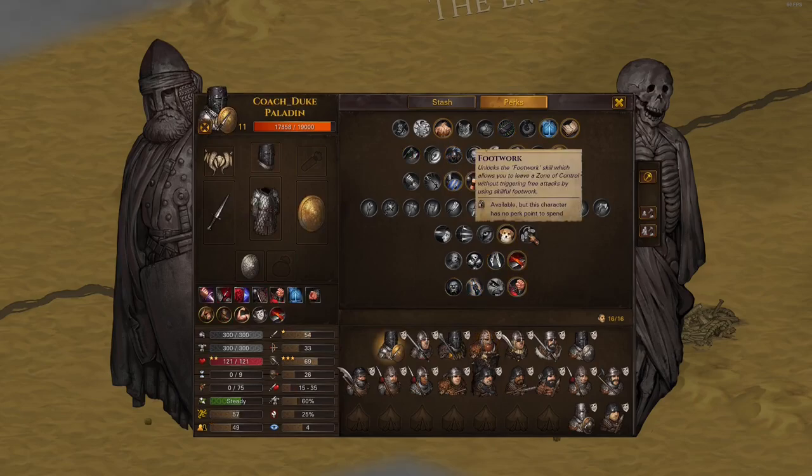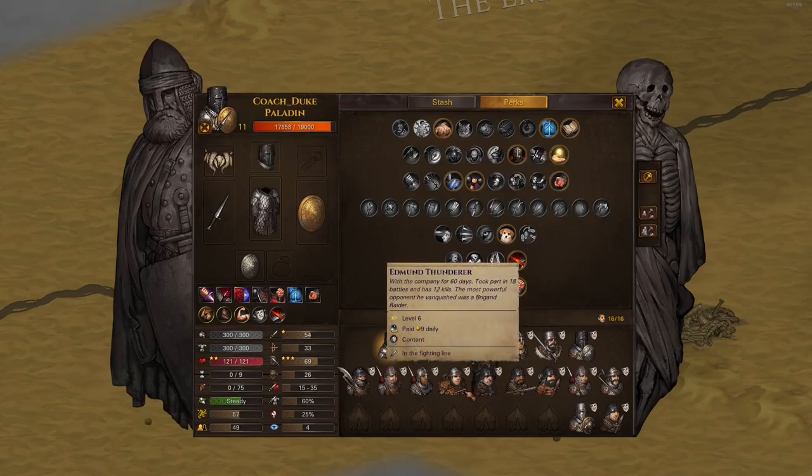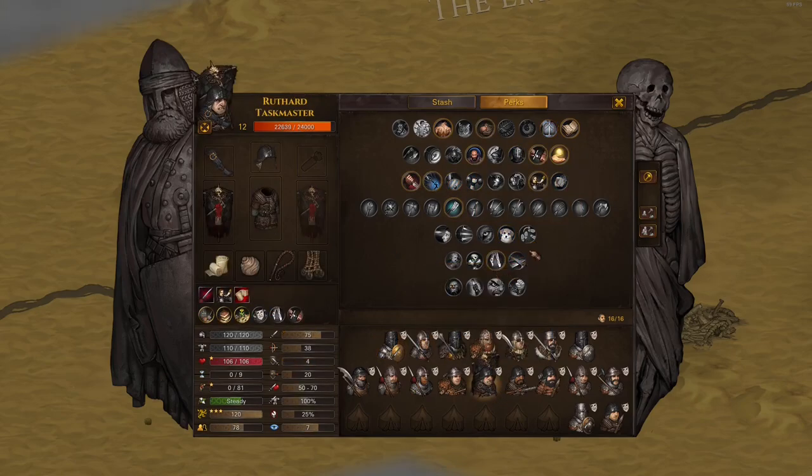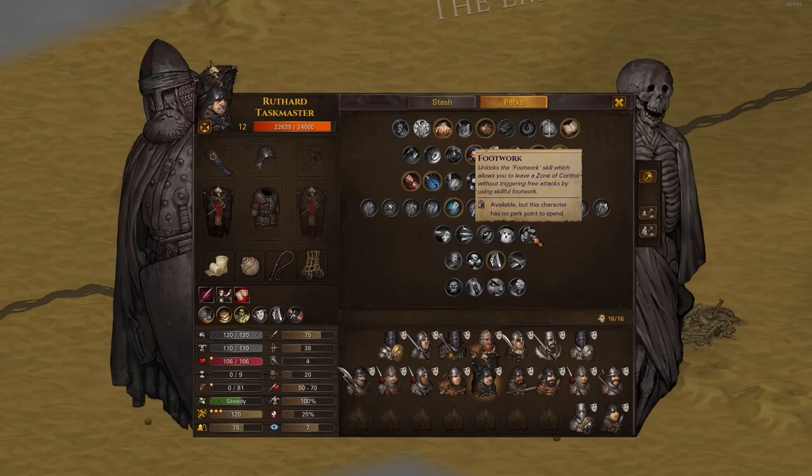Footwork I use in two situations: my Hawkeye who flanks to snipe Hexen or Necromancers sometimes gets caught in melee and can escape with this; and a Vanaman with amazing stats might use a last perk slot here. If you play correctly you should rarely need this, unless you have a ranged bro that sometimes gets caught in melee when an orc breaks out and jumps on them.